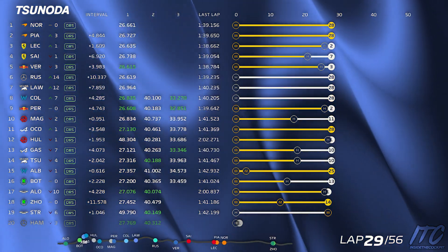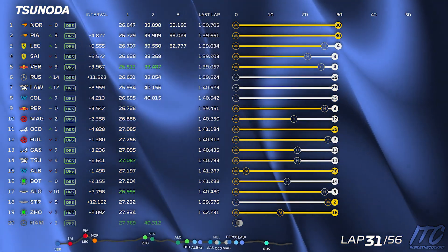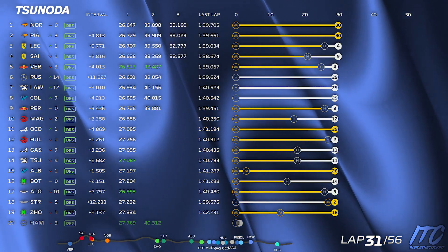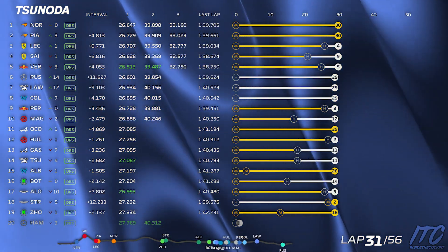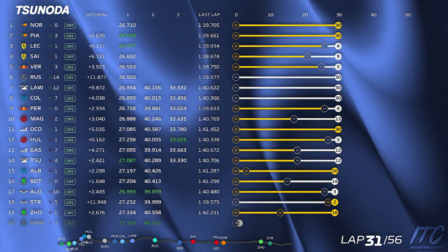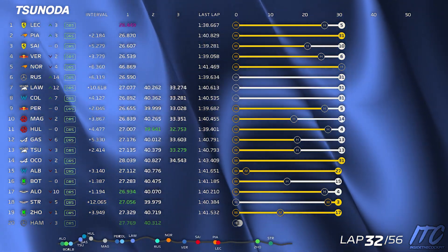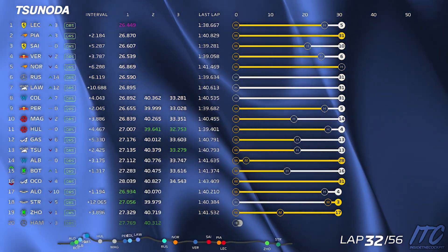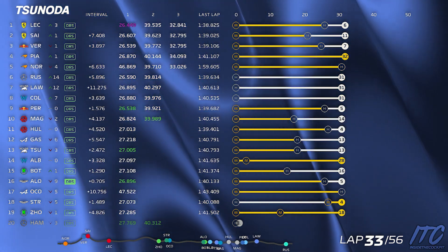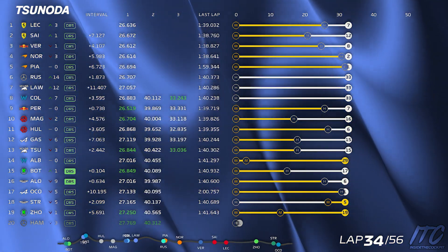Target 40 low. Yuki, 26 laps to go — correction, 26 laps to go. We can push more in sector 1, let's pick up the pace. We can push one more step on the rear, exit of turn 11. We have margin to push where we want, Yuki — let's use the pace. Good laps, let's keep doing this.